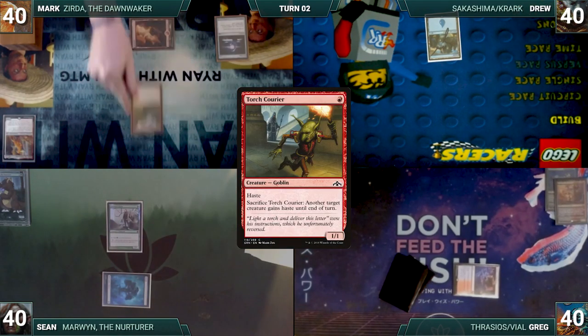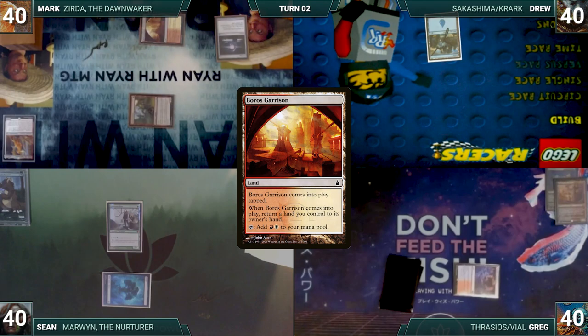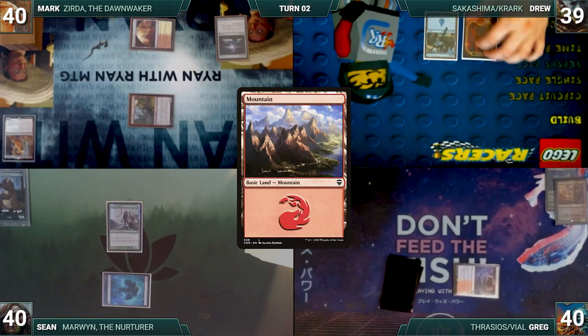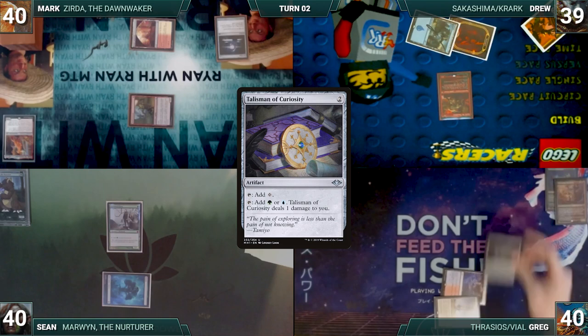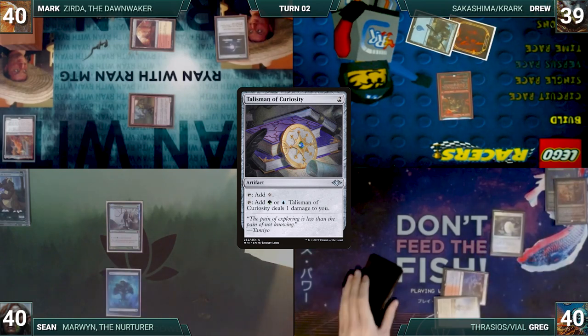Mark draws and casts a Torch Courier. He plays a Boros Garrison tapped, returning Mountain to his hand, then moves to combat and attacks Drew with Torch Courier. Drew draws and plays a Mountain, then casts his Commander, Krark the Thumbless. Greg draws and plays a Spire of Industry, then casts a Talisman of Curiosity. Sean draws and gets punished for his greedy keep, not finding a second land drop.